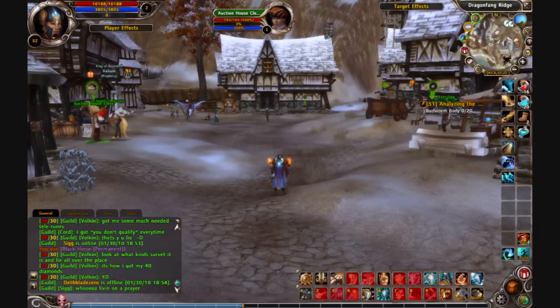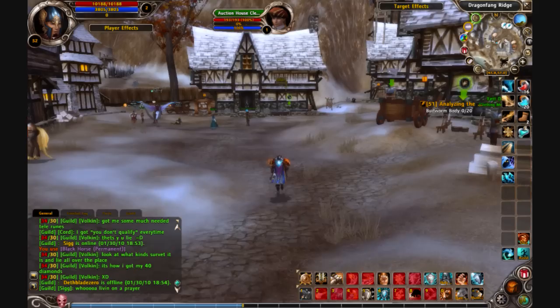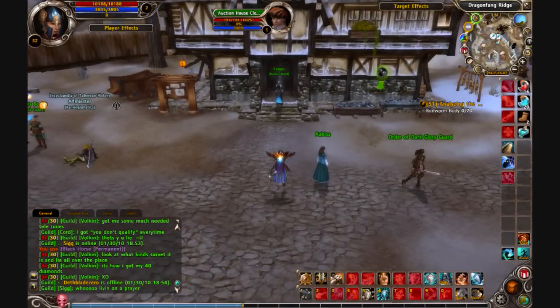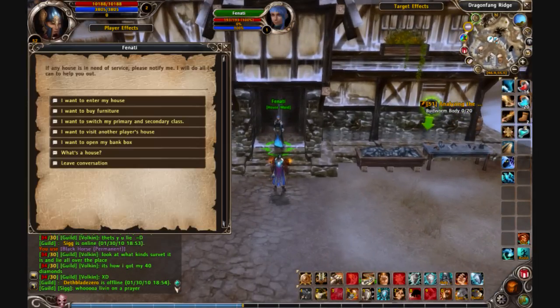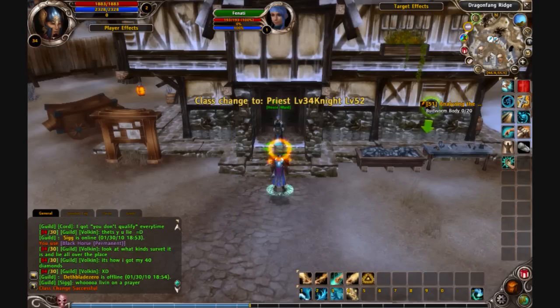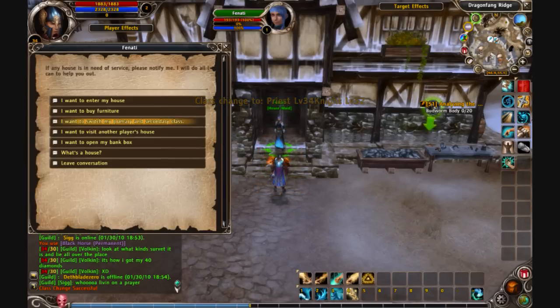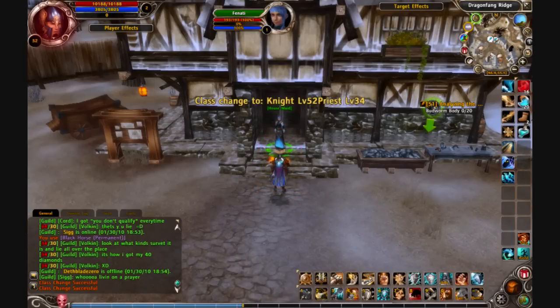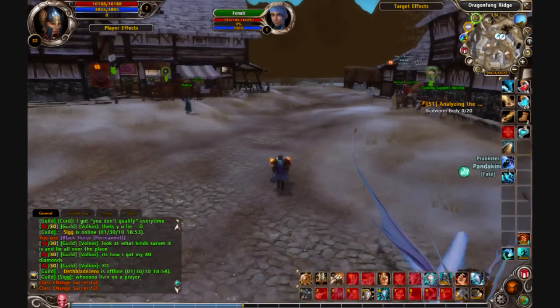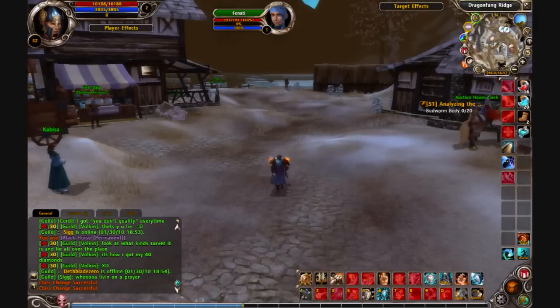Then I have Class Swap. Normally when you swap classes, you have to open the menu and click your primary and select your secondary. With Class Swap, I just click I want to switch, it does it for me and switches. Click it again, it switches back. So that's handy when you're turning in dailies to level up your secondary and you don't have the hassle of going through all those menus the entire time.